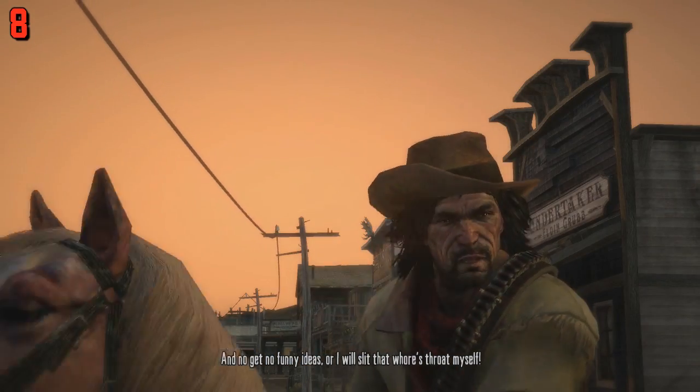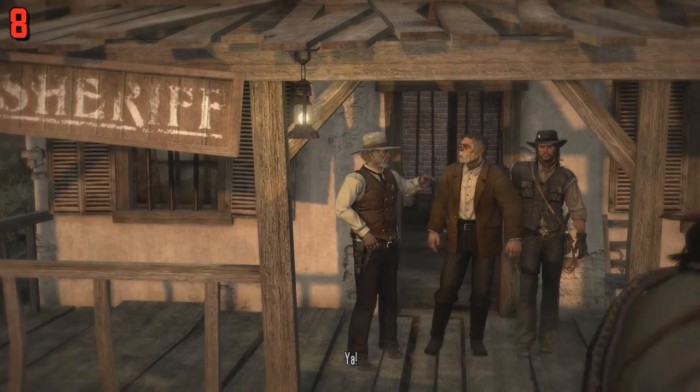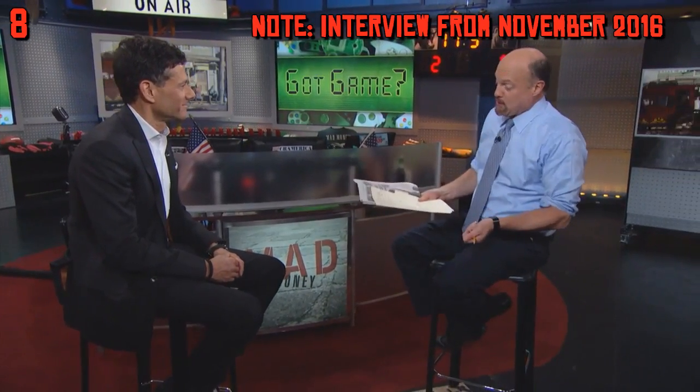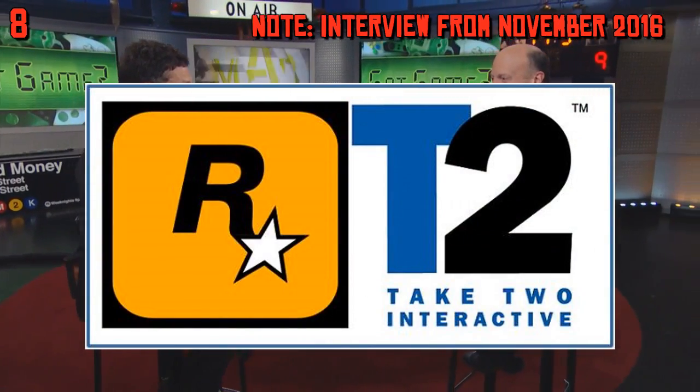Many are worried if Rockstar will release Red Dead Redemption 2 on time, but Take-Two CEO Strauss Zelnick — Take-Two is the parent company of Rockstar Games — gave comments on landing the fall 2017 release date: "There's no question that perfection is the standard that the team at Rockstar Games is seeking. I am highly confident that we're going to be out in fall of 2017 with Red Dead Redemption 2 and with an online component."